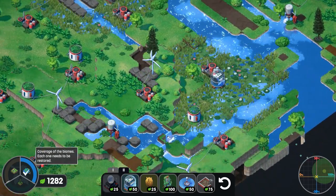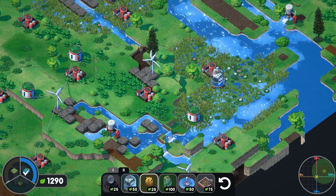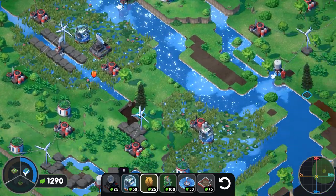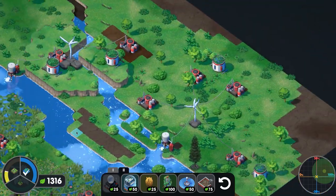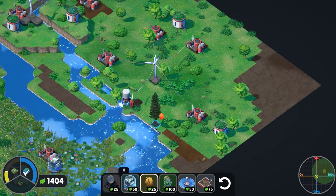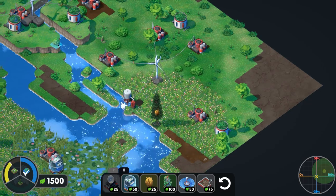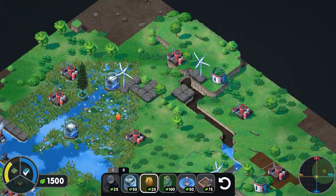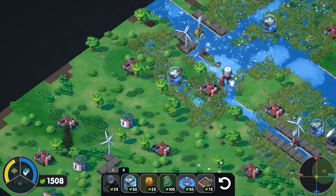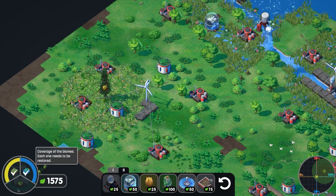That biome is done. Now we need trees and flowers. We have a tree here — boom, 114 — it's gonna do that whole zone. Anywhere we can find trees — let's click again, there we go, and you can see it's going to do that. Moving up. Oh yeah, you gotta squeeze a little bit out of that guy. I think I have another tree in this corner — yep, right there. Nice. Biome done.